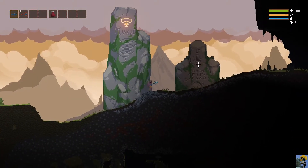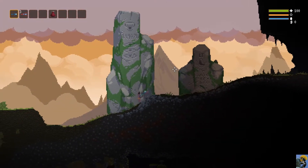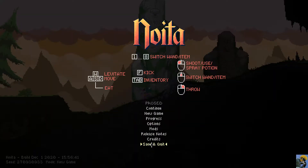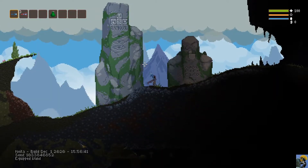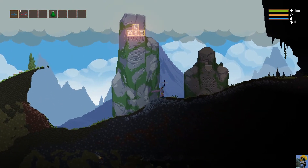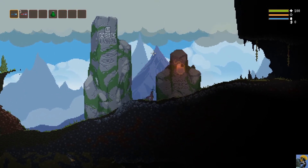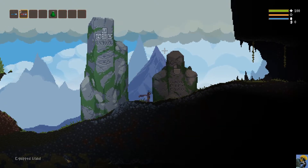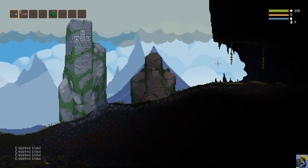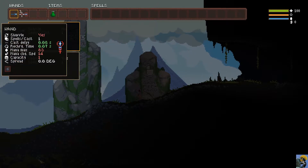Unfortunately the controls were still showing gamepad prompts, so I started a new game to get the keyboard commands to display. Yep - WASD moves me around now. I normally don't like moving like this, but the mouse control instead of the right stick gives me much better control. I can push Tab to open inventory and everything is just clearer and feels easier.